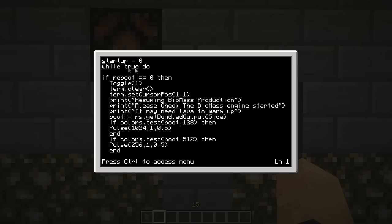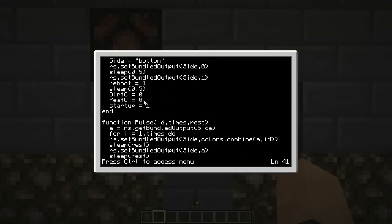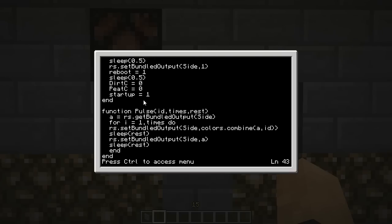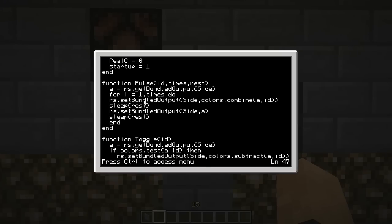It's more or less a hacking loop, so it keeps running after the resume system. Then we have a reboot system that's called every time the lever is turned on again after being off. I've written a pulse function and a toggle function. They just either toggle or pulse the wire to the machines, and they're reusable within the code. Basically, so I didn't have to keep typing rs.setBundledOutput, because that would have driven me out the wall.